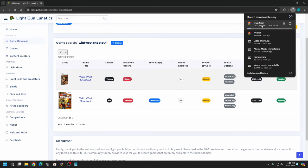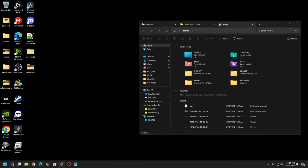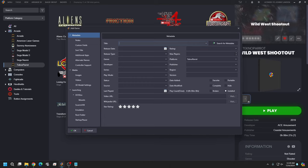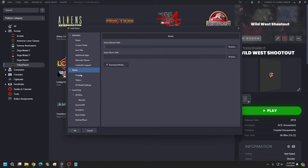While that is downloading, we can prep LaunchBox for the game. Go to Techno Parrot, or wherever you want to put it — you can also put it under PC games. Right-click, hit Add, and type in 'Wild West Shootout'. Then hit Search for Metadata. You may get a LaunchBox media database update screen — just hit OK and let it update. Once results appear, click the game and make sure the platform is set to Techno Parrot. Then hit Download Media.